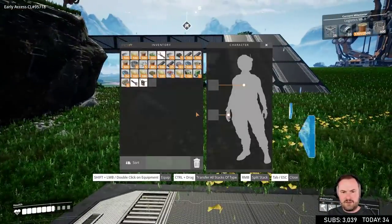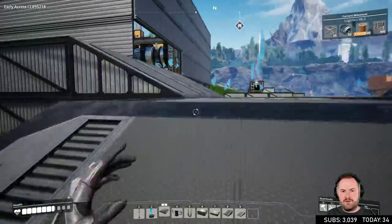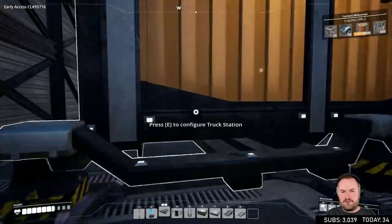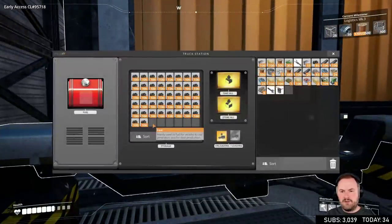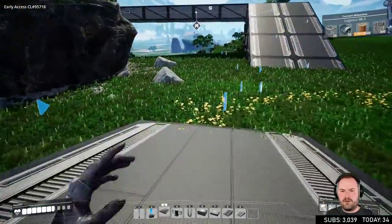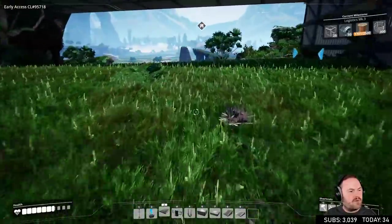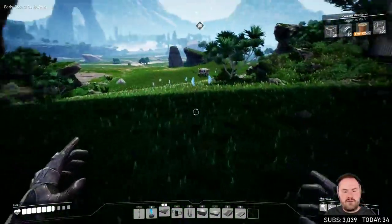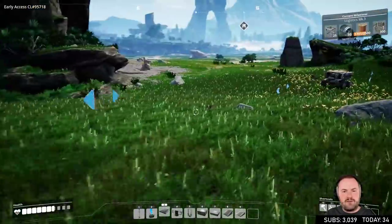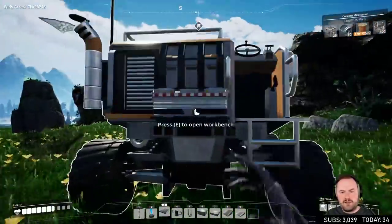Okay — so he needs to be fueled up, or else we're just going to run out of coal. Got to keep him going. We'll get him a full thing of coal so he can carry on on his merry way. Did I ever get that drop open with my quick wire? No, I still don't know how to make a quick wire — I don't think I have the recipe for it yet. I need to make a quick wire and open it up.